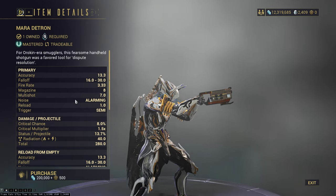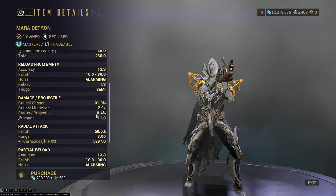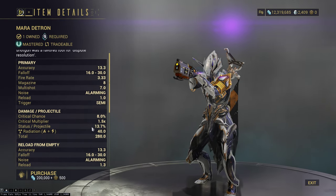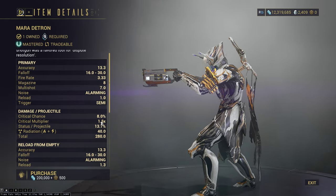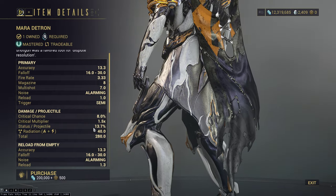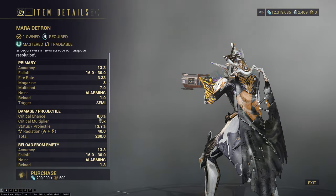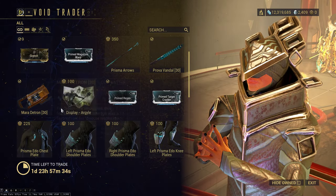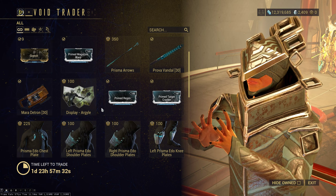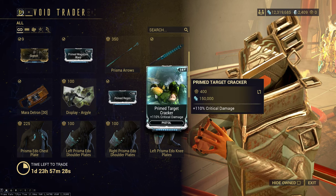The Miter Detron has kind of fallen from grace. It used to be one of the big ones you'd absolutely want to pick up because of the status chance being able to reach 100% before they changed the status system. It's much lower than it used to be, and we now have the Tenet Detron from Sisters, so I'd strongly recommend picking that up instead. This one has been mostly relegated to mastery rank fodder, though it's still a decent weapon — the Tenet Detron is just noticeably better.